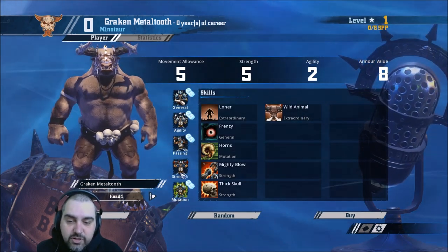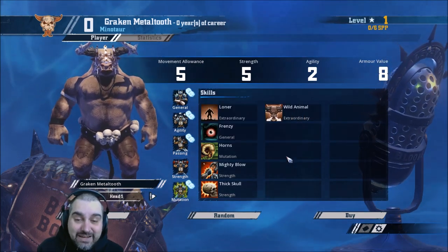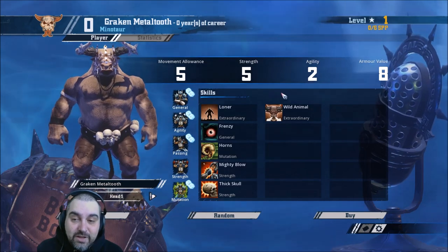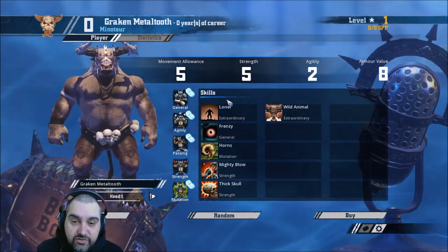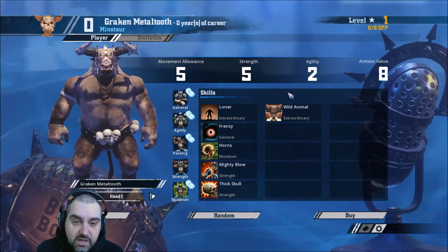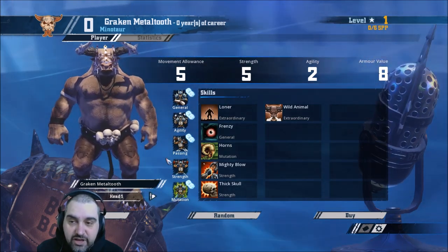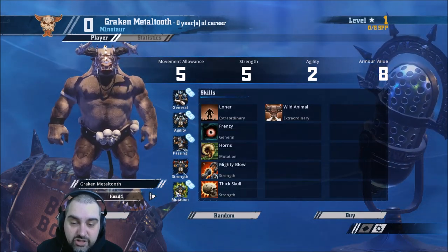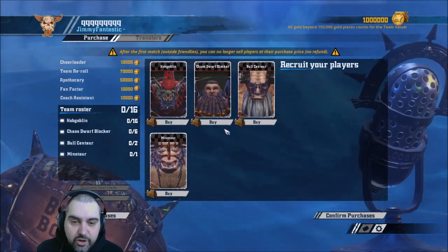Overall, building him up isn't that bad — you'd rather have him on the pitch than a Hobgoblin. The only thing is he costs TV — like 150 TV for this. It's so easy to remove him with Armour 8, and even despite Strength 5 I really don't like the Minotaur at all. I don't like him on a Chaos team, and he's just strictly worse on a Chaos Dwarf team. So yeah, not my cup of tea.